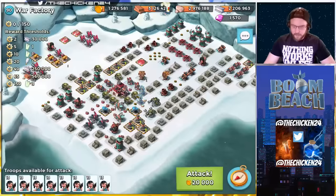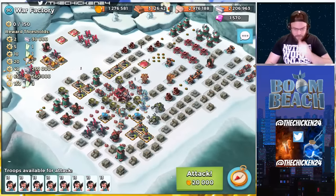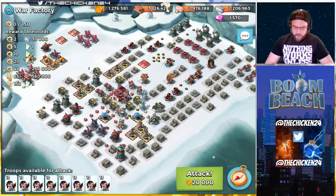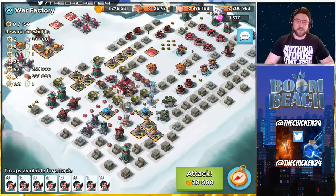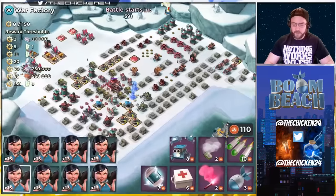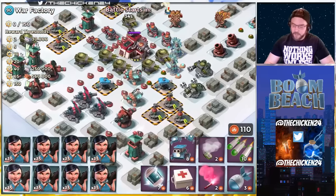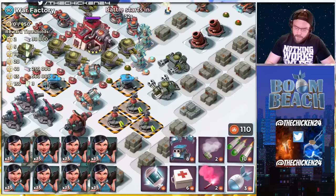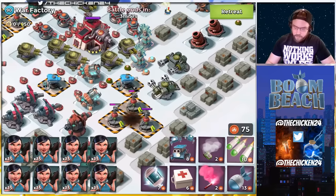I was gonna try something different for War Factory today, but since we already have those zookas loaded up we might as well use them. There's a ton of lasers on this one, so we're gonna have to use GB attacks first - there's just way too much stuff to go at this unboosted. I'd probably need six shocks by the looks of things. Let's go ahead - one, two, three, four, five artilleries to take these out.